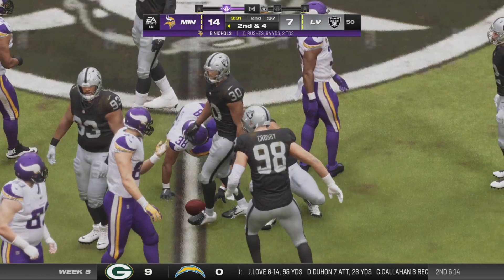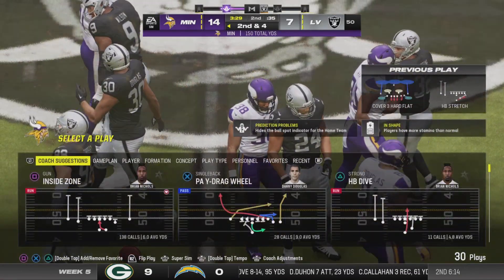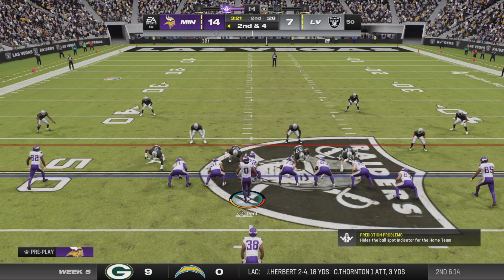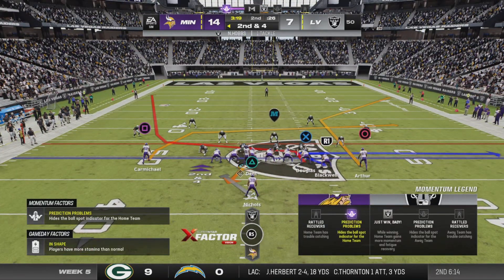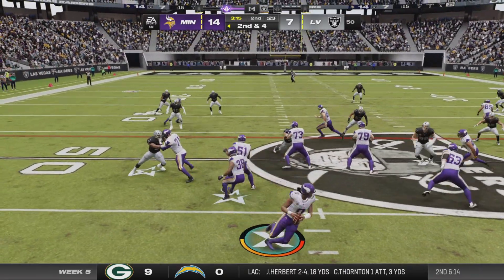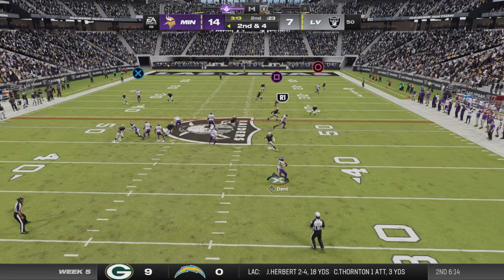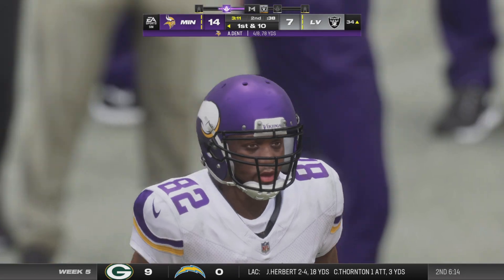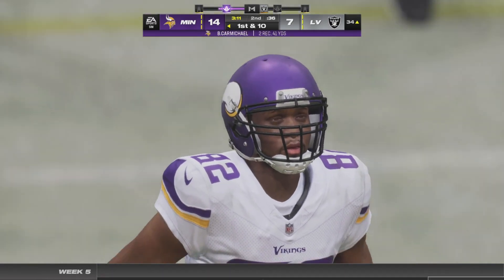A good pickup there — he gets about six up to midfield. Playing against a 3-4 front is really challenging for offensive linemen because they can do so many different things. But when you're running the football, if you can handle the nose tackle up front and a guard can slide up to the second level to block a linebacker, that's when you have success running the football. And he is out of bounds inside.